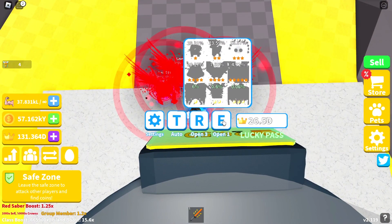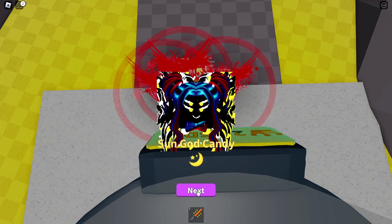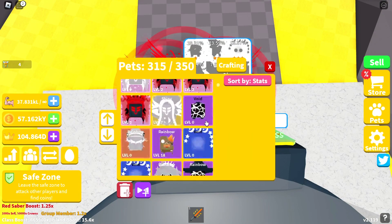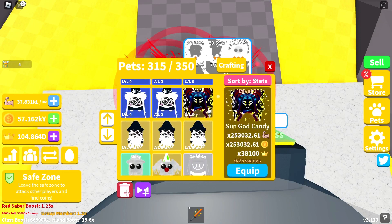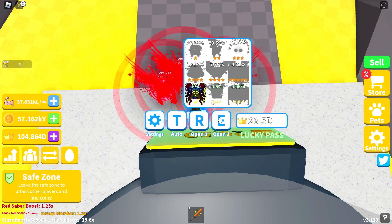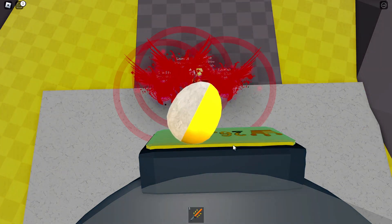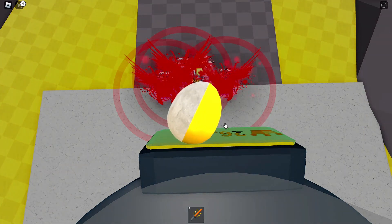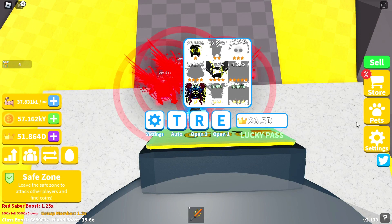Oh, are we lucky or what? That's a sun god! Let's see how good it is — 253,000. We don't even have a million yet, but okay, not bad. Pretty lucky for the first hatch! Let's try it again — drum roll... oh no, that's the worst pet on the island. Three more tries. Not too bad, but I'm sure I wouldn't even look at it.